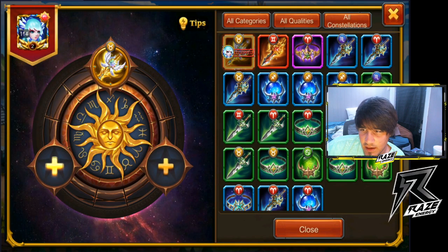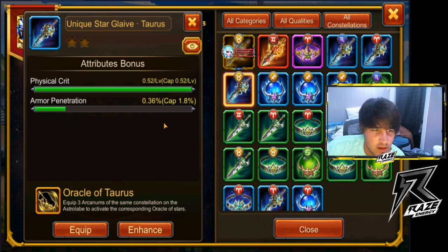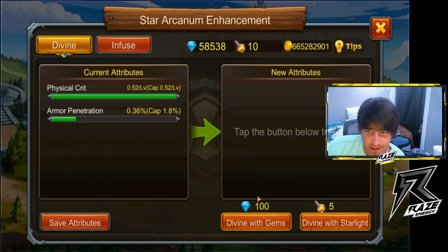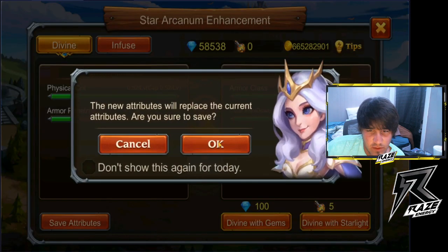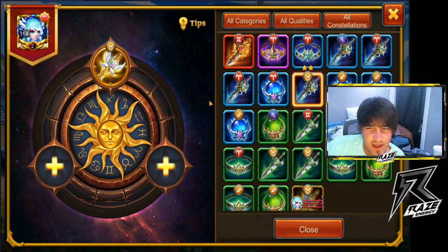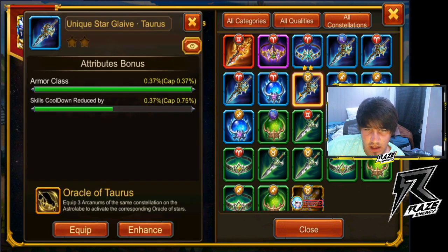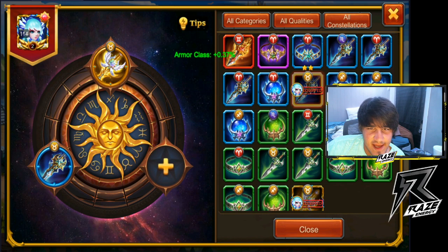This one is skill cooldown. Let's enhance this one. We don't really have much options because I kind of wasted it, but that's alright. We will put these for right now, just for right now. We'll have to update this. Equipped. We'll have to update it as time goes.